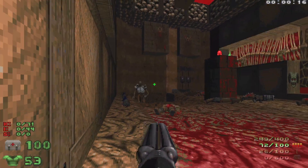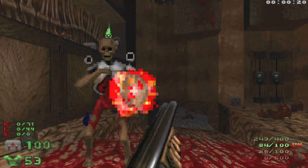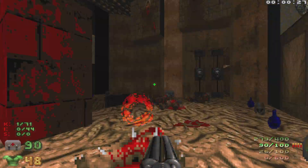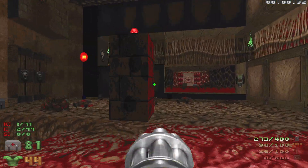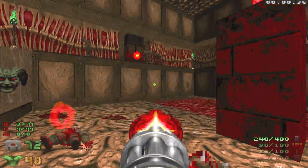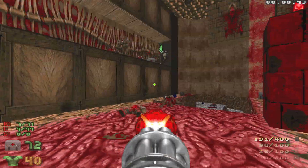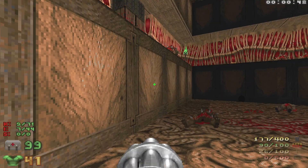As soon as we shoot, all these imps are gonna wake up. Let's try and get rid of this rocket that's just circling around me. All right, now let's take out these imps. Let's grab this med kit and then we'll grab all of the goodies.